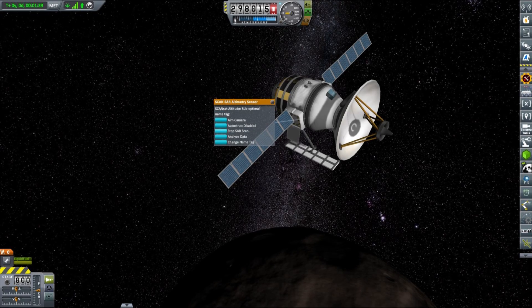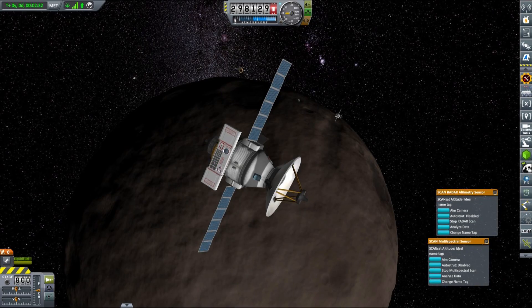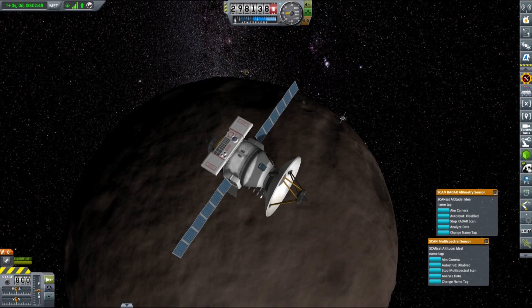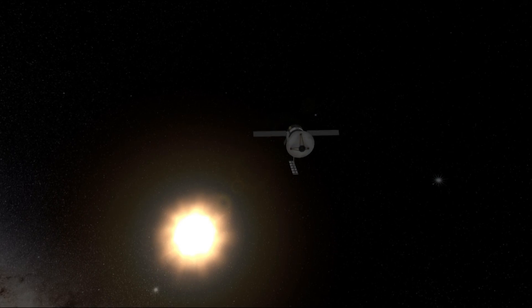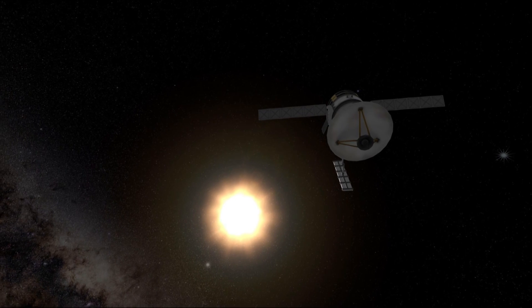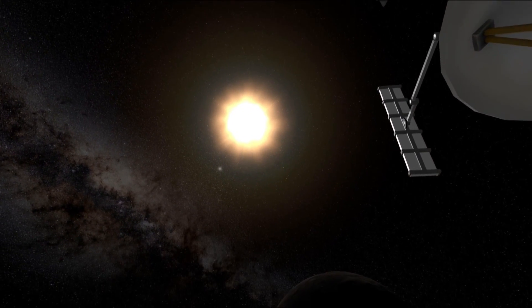One satellite is equipped with a radar and biome scanner and will be initially placed in a relatively low polar orbit around MOHO at 300 km, while the other, equipped with a higher resolution altimetry scanner, will be placed in a higher 750 km orbit. Once the mapping is done, we can reposition them to lower orbits and get data from space near MOHO. But now there is yet another thing that requires our attention.